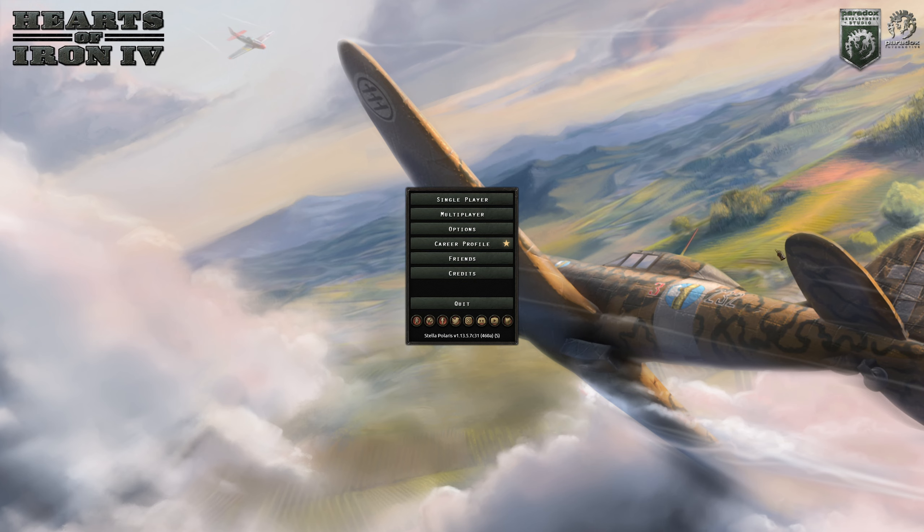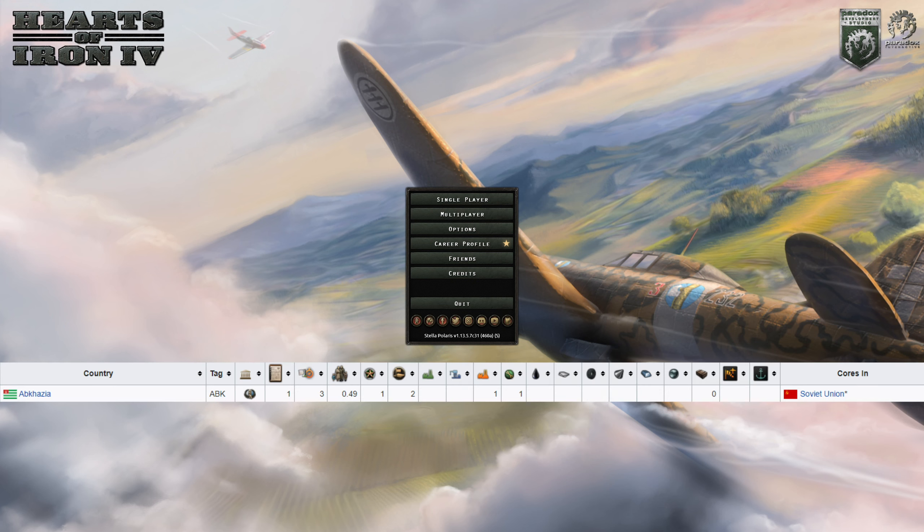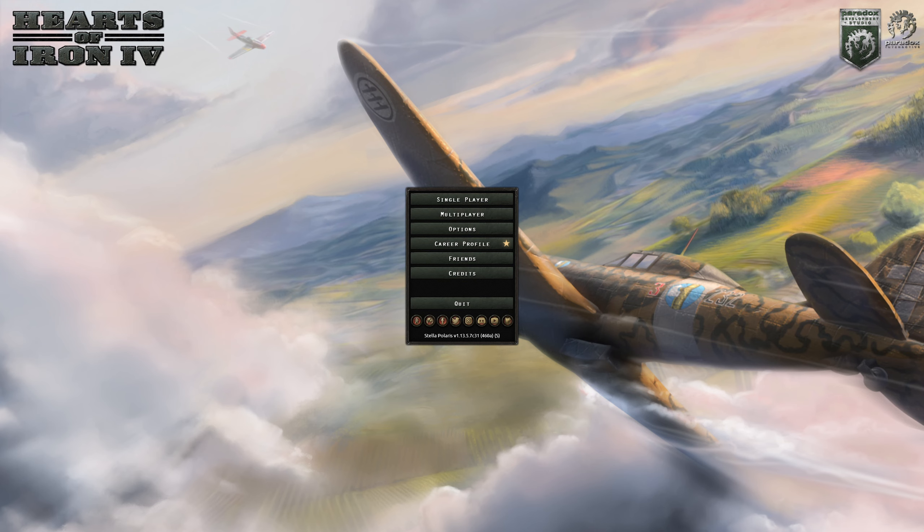Our first nation we're going to be playing is Abkhazia — I hope I'm saying that right. It's a small releasable nation in the Soviet Union. It has half a million civilians, one victory point, and one civilian factory. I'll throw up a picture of all the stats. Yeah, we're starting rough here, so it's going to be an interesting playthrough.